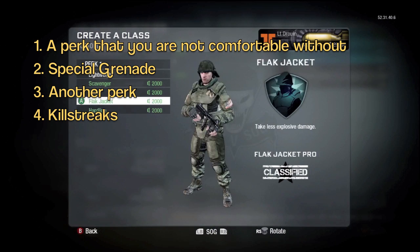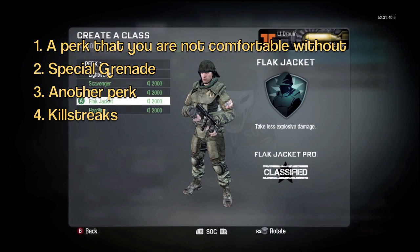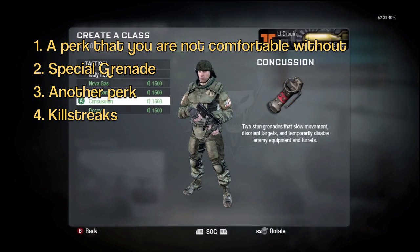Since I don't really have enough money to buy other things, I usually buy concussion grenades first, and the next game after I will probably buy a Flak Jacket. Killstreak-wise, you guys should always buy killstreaks like a Blackbird, a Gunship, or a Chopper Gunner.